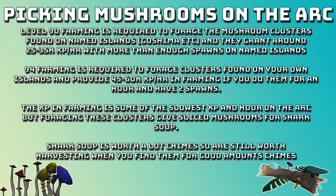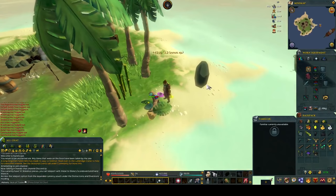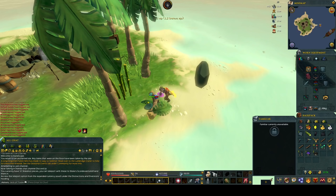Last up for XP, I want to talk about picking mushrooms on the Ark. Level 90 farming is required to forage the mushroom clusters found on named islands like Joshima, and they grant around 25 to 35k XP an hour with more than enough spawns on named islands. Alternatively, 94 plus farming is required to forage clusters found on your own island and they provide 45 to 60k XP an hour if you have two spawns. The XP in farming is some of the slowest on the Ark, but foraging these clusters gives sliced mushrooms for shark soup. As you can see it's super AFK - you just click on the mushroom cluster and it slowly goes down on its HP bar.